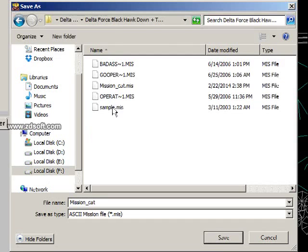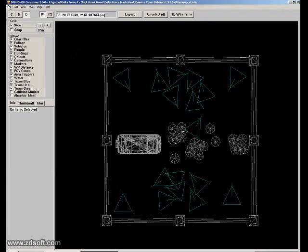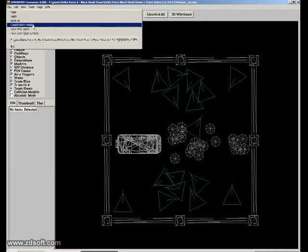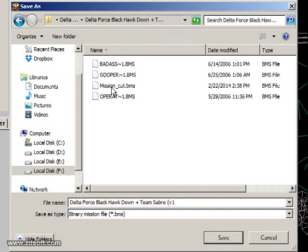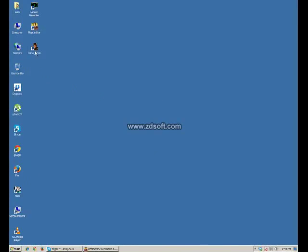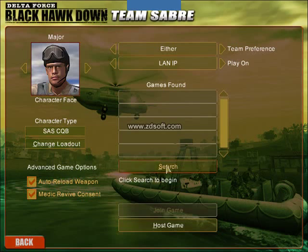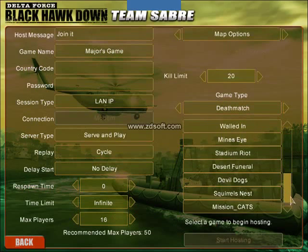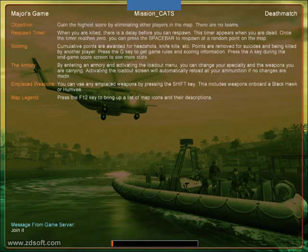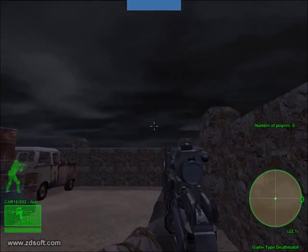Let's go to the game — Delta Force Mission Cat — hit Save, export the binary mission, save it. Now go to Delta Force, go to Multiplayer, go to Host, and here's our mission. Start hosting. We're hosting the game over the network — any player on the network may join. Now look at the weather — wow, I like this!